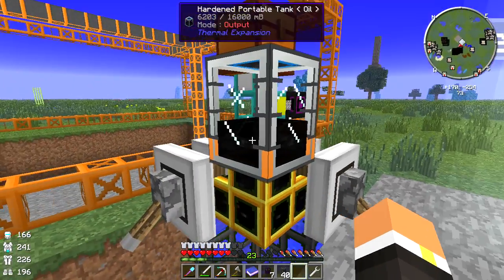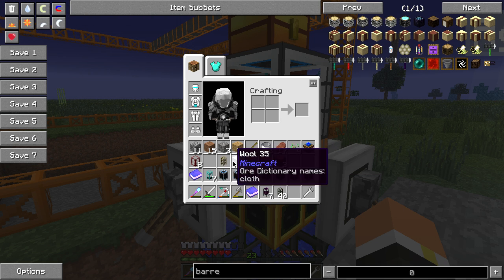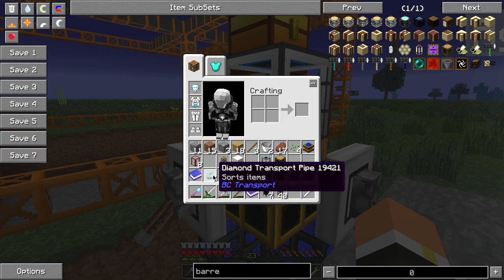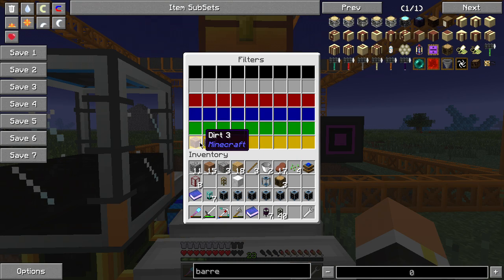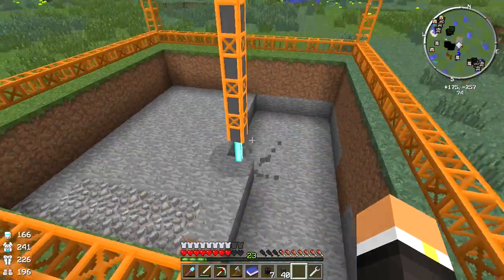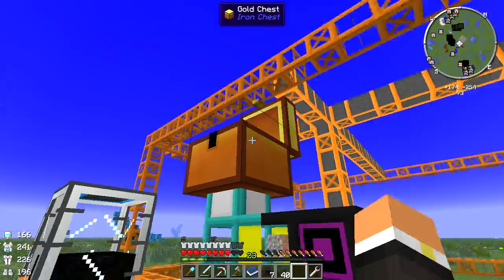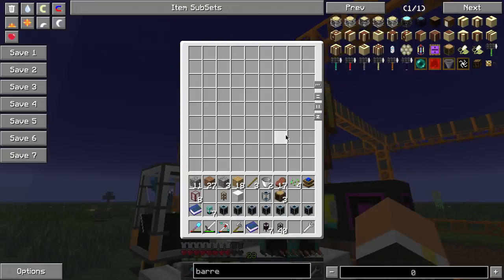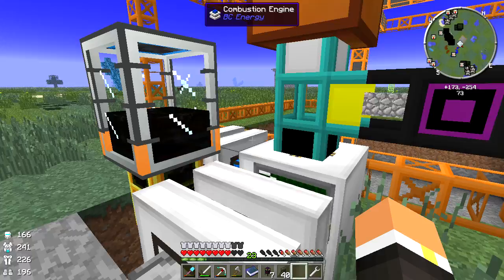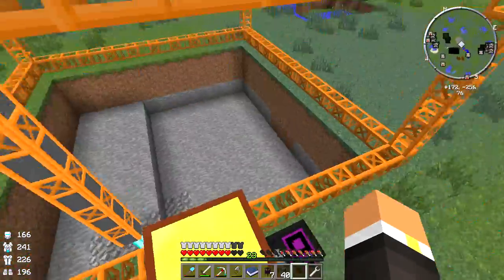Yeah, I've got the quarry setup - I've got all of our portable tanks here. I've already used three now. I got a diamond pipe set up at the moment - it's just voiding out dirt, cobble, and gravel. Yeah, so that's just gonna keep going. Everything else is gonna come into here - we should have enough room for everything. I'm gonna be kinda watching it closely.